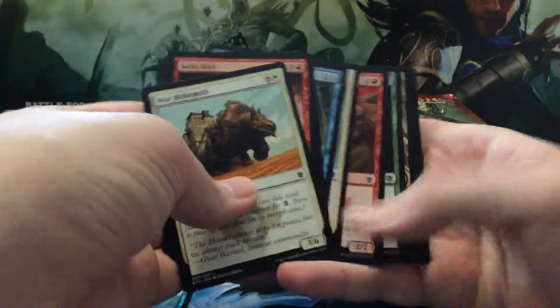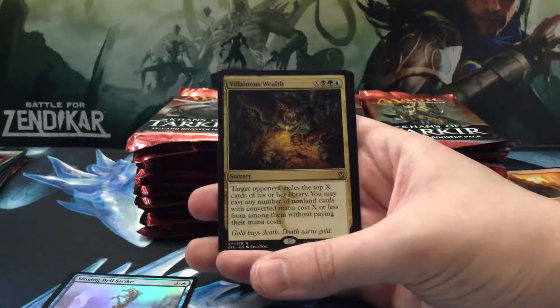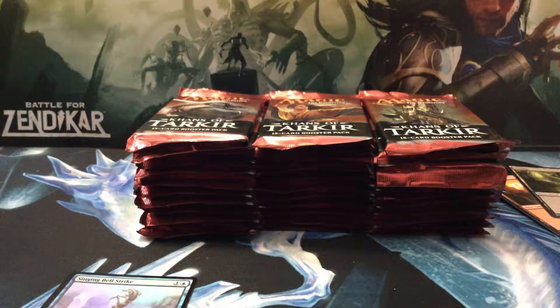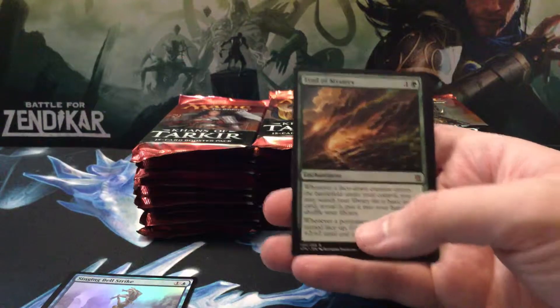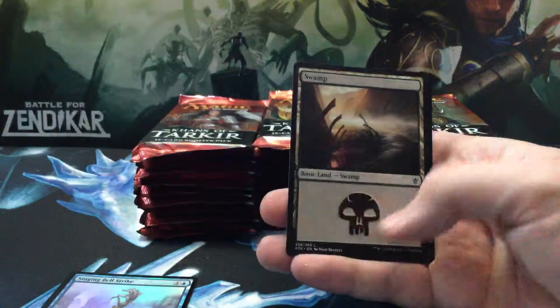Two white rares and they are rank, they're very rank — and Villainous Wealth. Put these in the box. Yeah, not much to talk about unfortunately, just want some more fetch lands. A little Battle for Zendikar — it's been awesome.